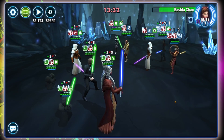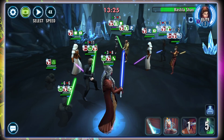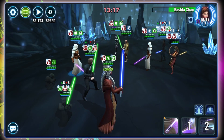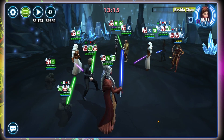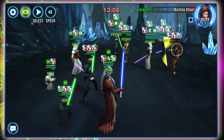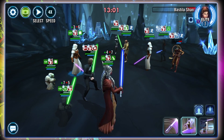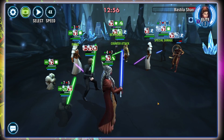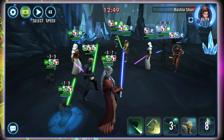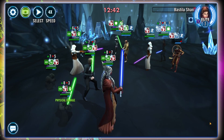Focusing down Bastila first — she's the most important person to try and control. They are incredibly chunky, but we will eventually chew through them. Fortunately, Shaak Ti's basic also cleanses buffs, so we don't have to worry too much about Juhani taunting. We've stolen more offense up and are passing it out to everybody. Revan has so much healing, and we're using lots of special attacks, so we'll cleanse through quickly and start gaining extra buffs and attacking out of turn.